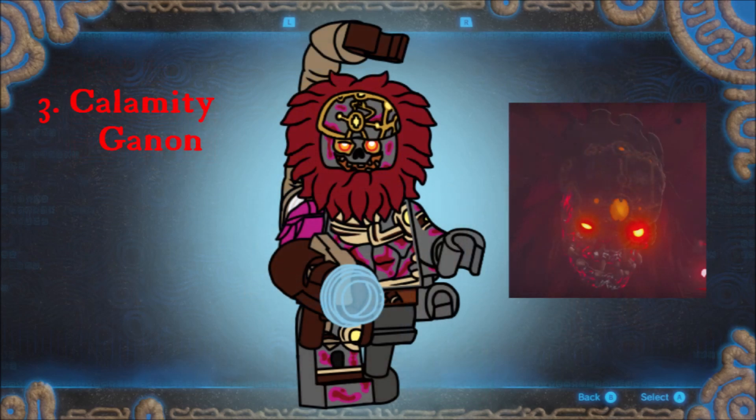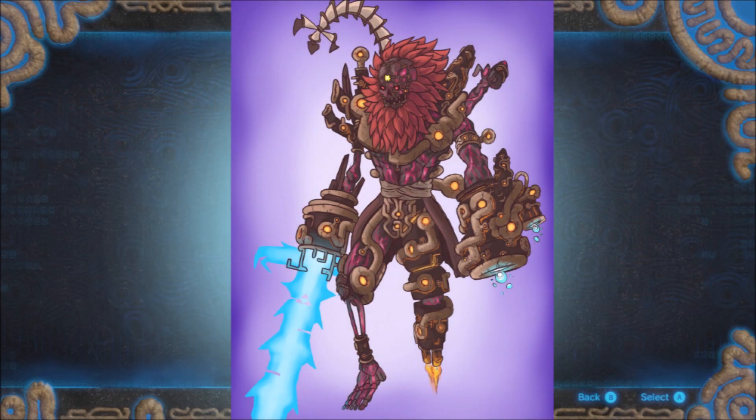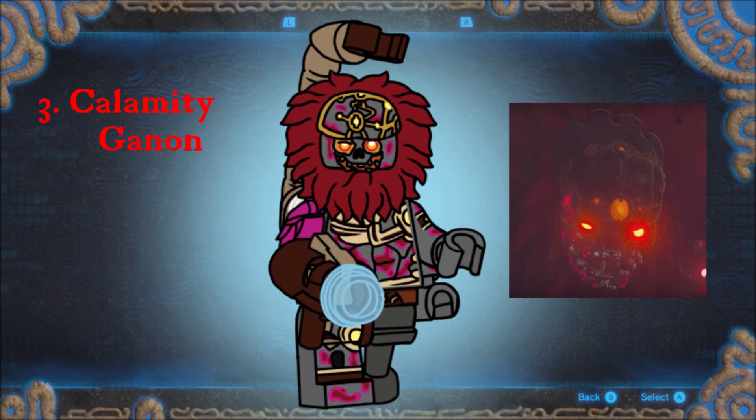Rounding out the Triforce is Calamity Ganon. If you've played Breath of the Wild, you will know that Calamity Ganon is not humanoid in the slightest. I had no idea how I would draw him until I saw great art by one Simon Mackew. Using that as the base, I was able to translate the Calamity pretty well. Even then, he's not a very standard figure — using a new piece for his luscious mane, a stud shooter arm, Ryo's double arms, the scorpion tail, and a peg leg.